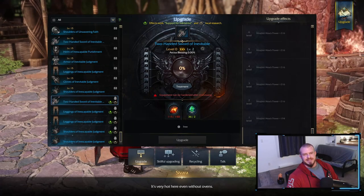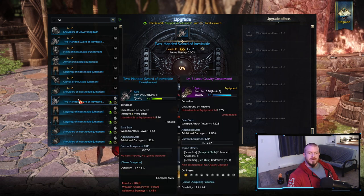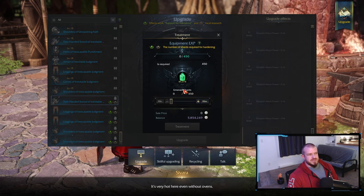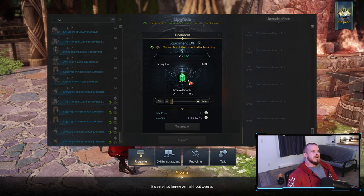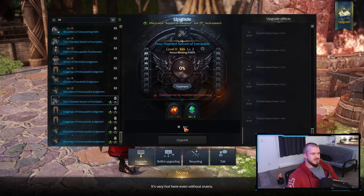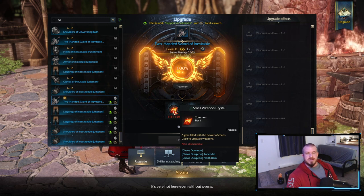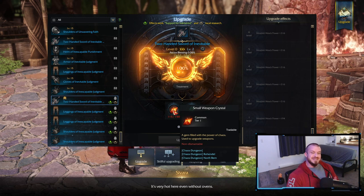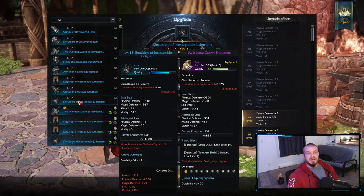We're going to take a look at the enhancement system today. I've got gear from multiple tiers here. For tier one, you just need your basic shard, which is very easy to get — you get these from your chaos dungeons, guardian raids, your dailies, and the tower. They come from all over the place, not difficult to get. You fill it in here, you need your crystals, which also come from pretty much all the same activities, and then the emerald, which you get from your guardian raids and chaos dungeons.